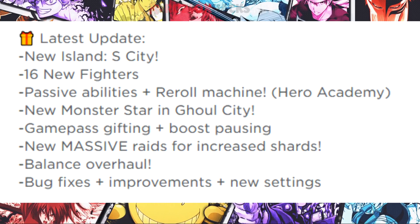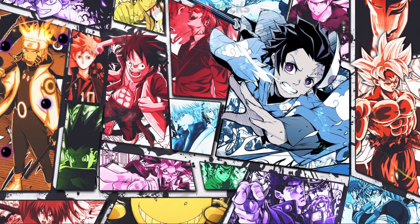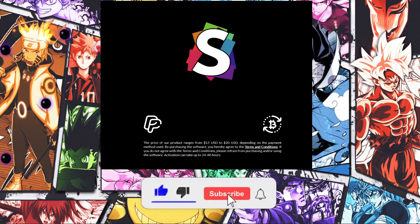In this update there are new fighters, about 60 new fighters, and there also is a new island, which is really good for us because with these scripts you can auto farm and you can get these fighters without any work. Before we get into it guys, about 90% of you have not subscribed to my channel, so at 60k subs I'll be giving away a Synapse X key, so make sure to drop a like and subscribe.